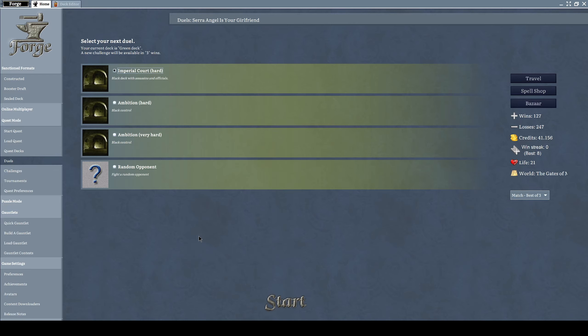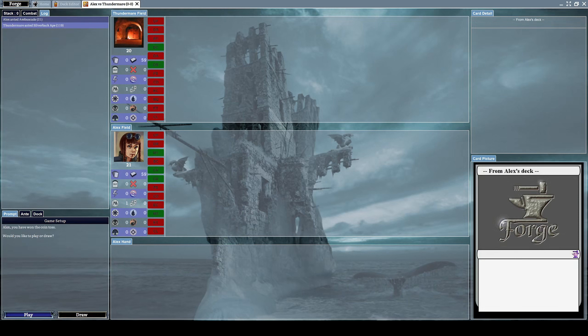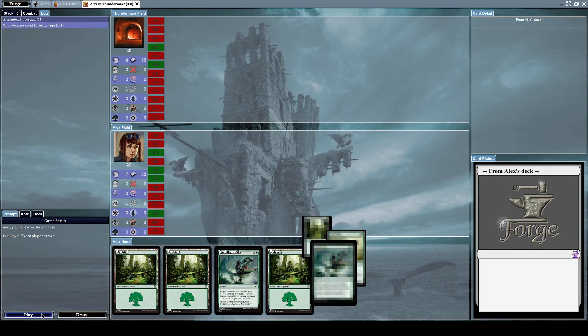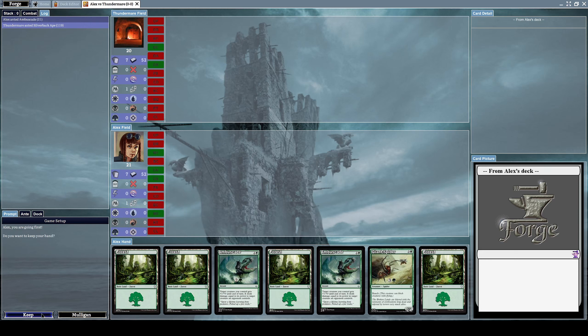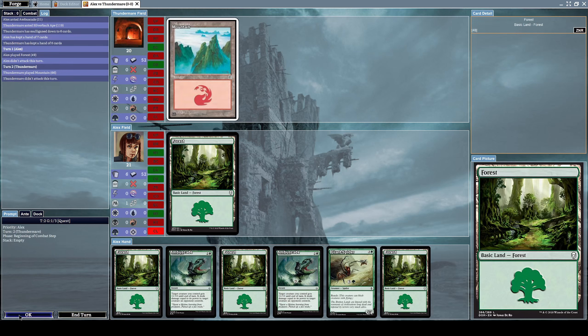Hello everyone and welcome to a new episode of Let's Play Forge. Last time we were defeated quite terribly by a red deck that owned us with its ability to destroy mana. Right now I'm not particularly happy about that, but let's play with a random opponent. His name was Thunder Mayor — yeah, this was the opponent we fought last time and it really pissed me off. We're the ones starting right now.